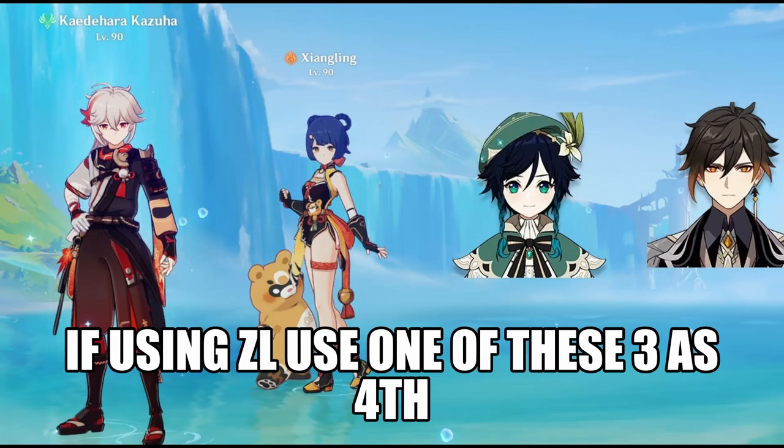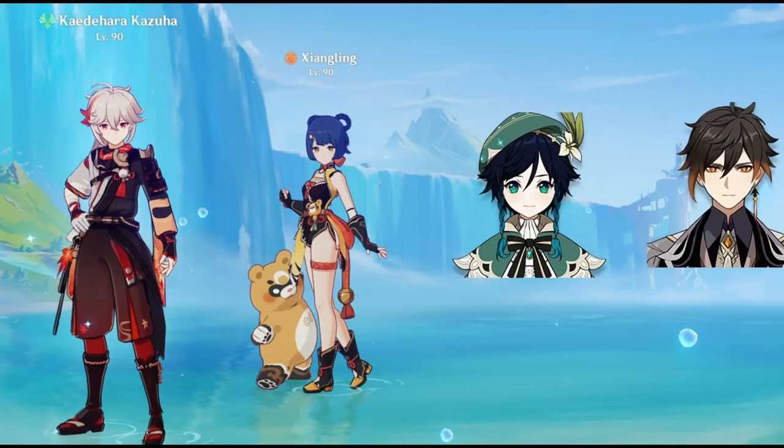Alternatively, instead of using a Pyro shielder, you can use Zhongli. Zhongli doesn't consolidate the role of Pyro and shielder, but the buffs he provides can make up for it. If you're going to use him, I would recommend taking advantage by using Zhongling as your fourth unit, or just using an Anemo grouper as your fourth slot.